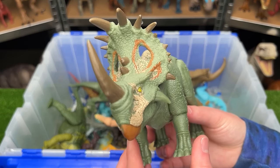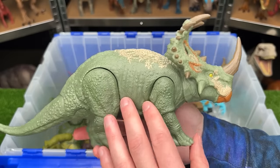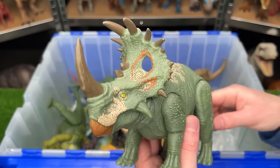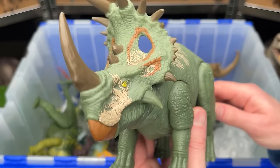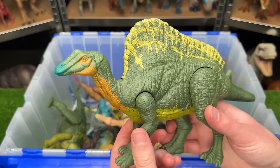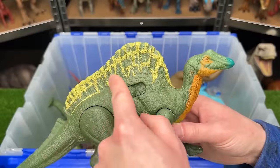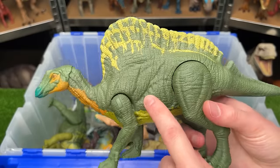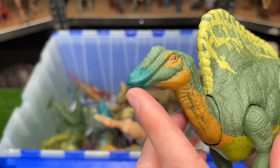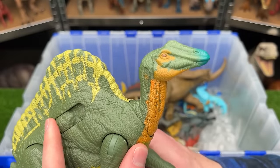The Sinoceratops herbivore comes in soft green with tan and dark orange detailing, using its tail to move the head in all directions. The Oranosaurus has a huge spine along its back with green, bright yellow, orange, and blue on its face, plus an action button on its side for moving its head with sound effects.